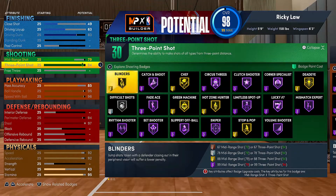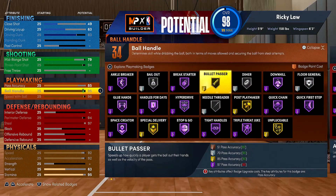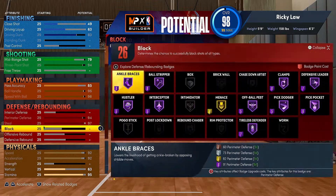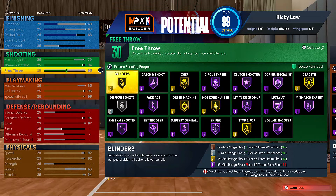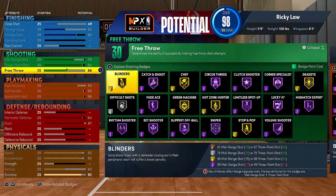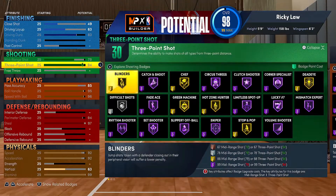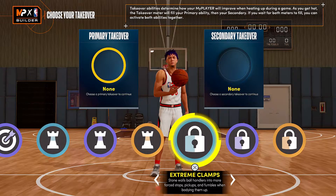For the three-pointer a 94 will give you the mismatch expert badge. For mid-range, 79 is fine — I'm telling you 70 and below is all you need, mid-range is overrated. Now this is all depending on what you want to do, but if you guys play the rec I suggest lowering down your stamina and putting free throw to at least 65, or higher if you want — just keep lowering stamina to around 70s which is the sweet spot. If you're here just for park, max out the stamina and just touch on free throw.